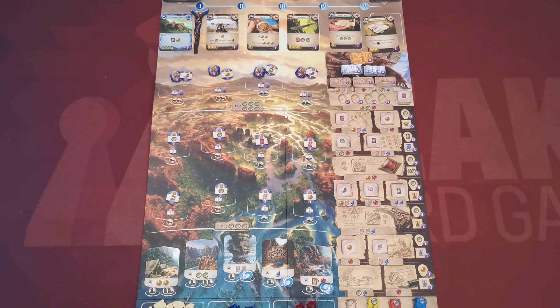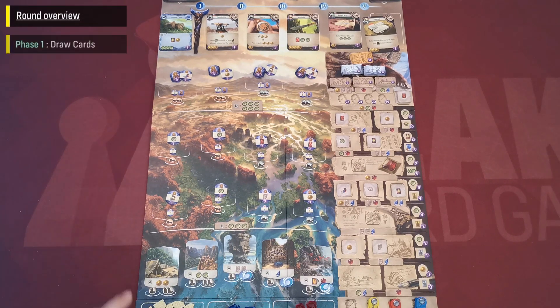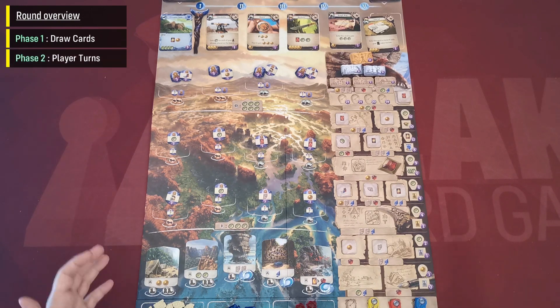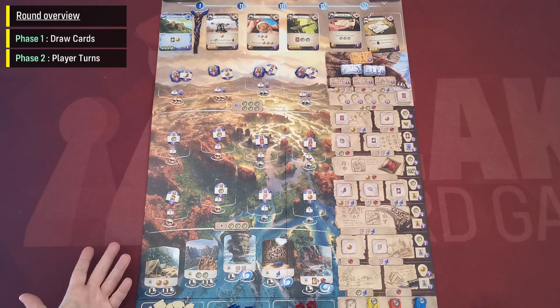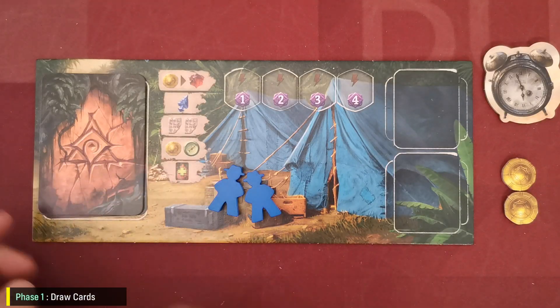In the game, players are trying to find the lost ruins of Arnak before the next full moon — that is, in five rounds. Each round starts with players drawing cards from their personal decks, then we have the main action phase where players take turns clockwise performing actions until all players have passed, followed by a short preparation phase before the next round begins.